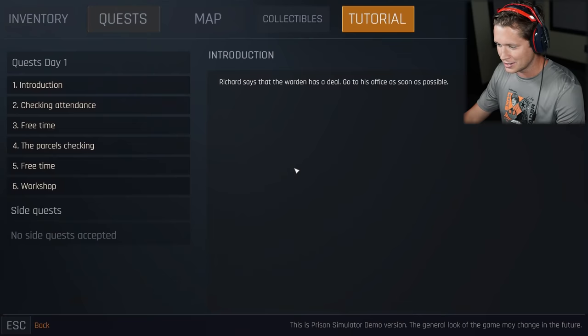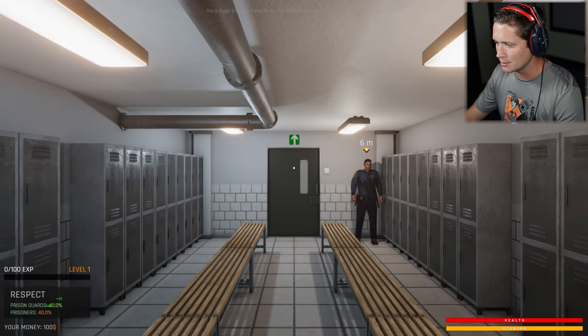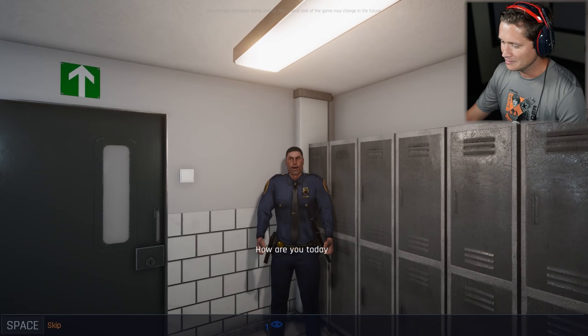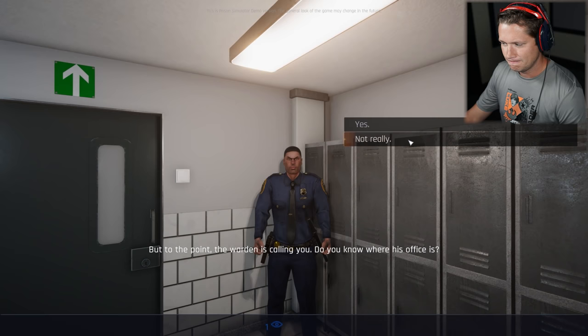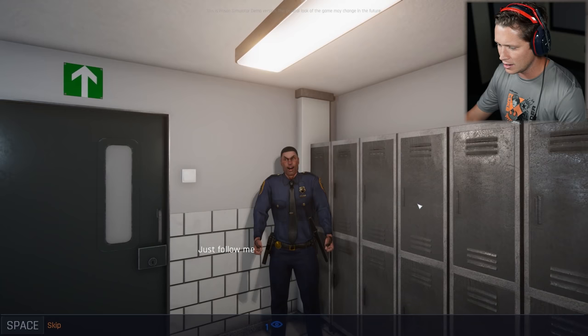Richard says the warden has a deal, go to his office as soon as possible. So it looks like this might be Richard. Heard you wanted to talk to me. He says call me Richard. All right, Dick, how are you today? After that last mess, he thought I wouldn't show up anymore, but the warden's calling me. He doesn't know where the office is, check the map on M. Or follow him - he'll take me there, he has to patrol that area anyway. Let me take a look at our map. We've got cell blocks, death row, the morgue, the infirmary - this is gonna be so insane.